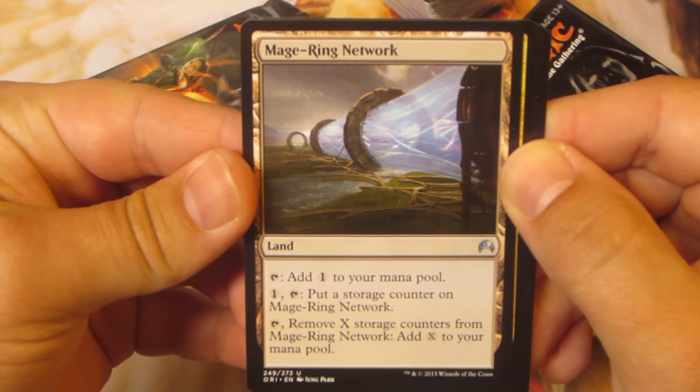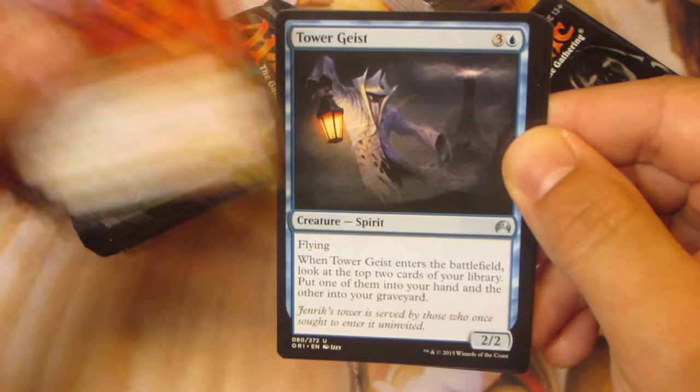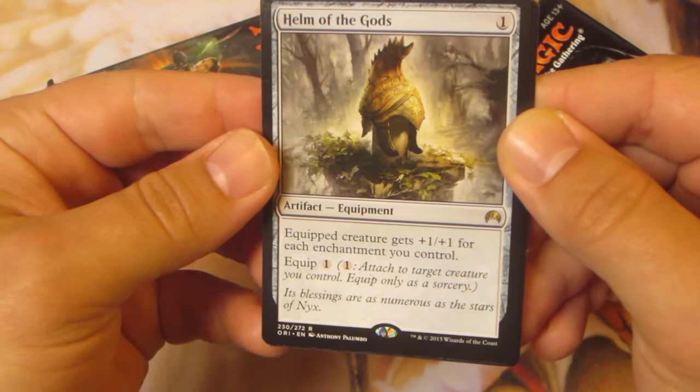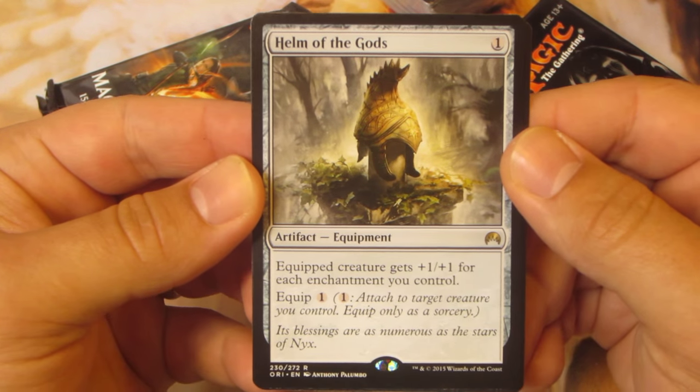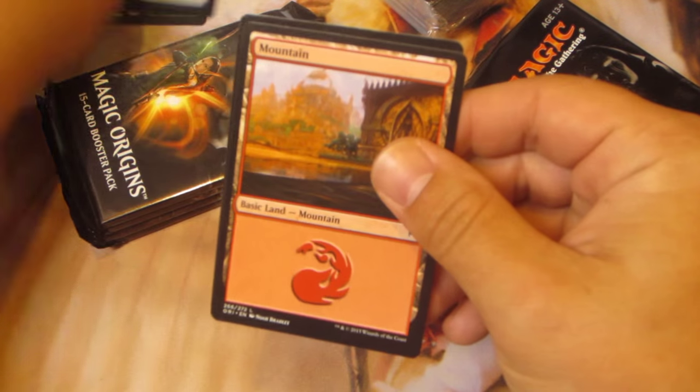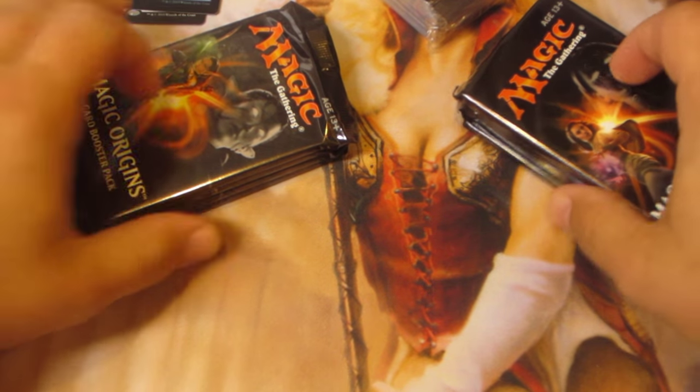Alright, first uncommon: Mage Ring Network, Blazing Hellhound, Tower Geist, and Helm of the Gods — kind of cool, especially if you've built an Enchantment Heavy thing. And a Foil Claustrophobia. We'll just put the relevant stuff over there.